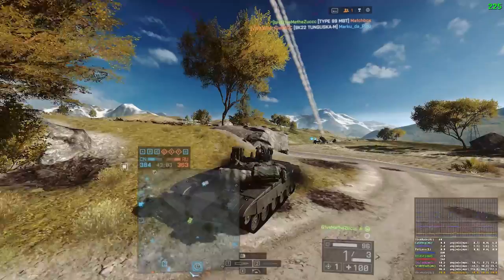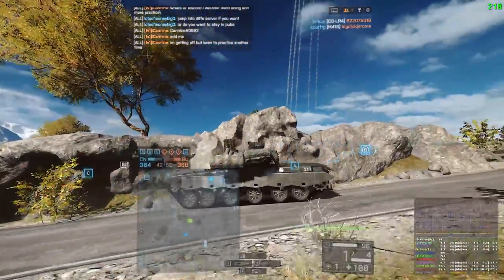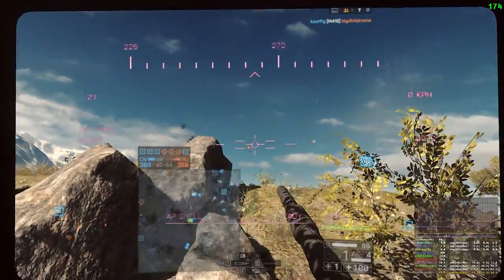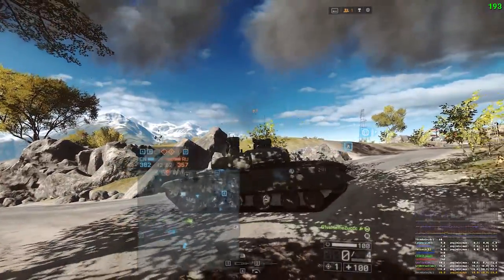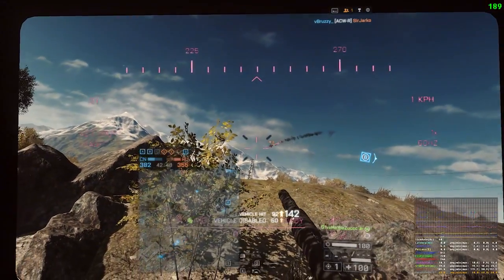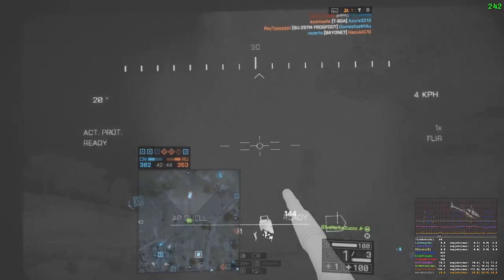Be very aware of where the jets are in this game. If you know they're trying to focus you, use cover like I'm using right now in this clip, and maybe camp next to your AA as well. Also, every once in a while sitting a little further back so you can pop a shell on a chopper that's pestering you can be worthwhile.